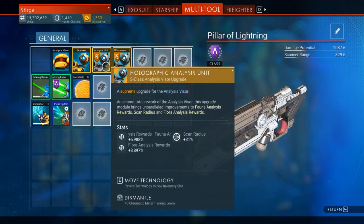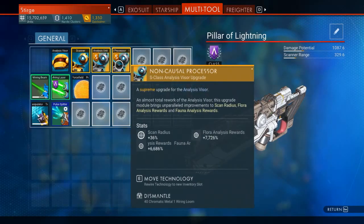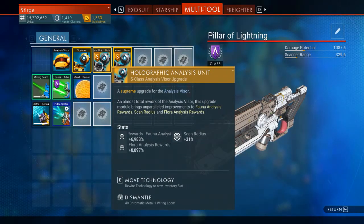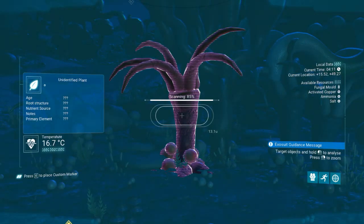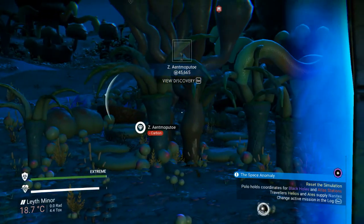Let's do it with two and see how much we get with two upgrades. There's a little bit of difference — you can see that the flora analysis is 7,700 on this particular one. Each one's going to be different when you buy them from the space station. Same tree: let's see how many credits we get with two S-Class upgrades. 45,665. Pretty impressive.